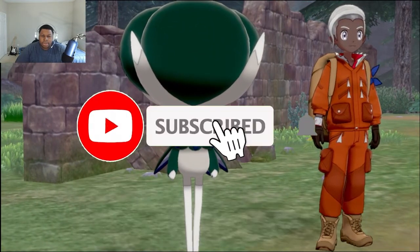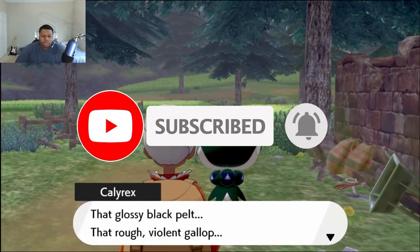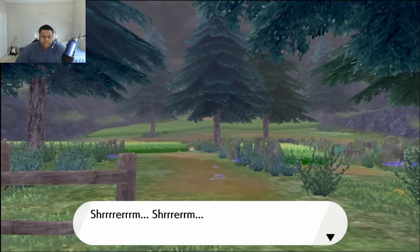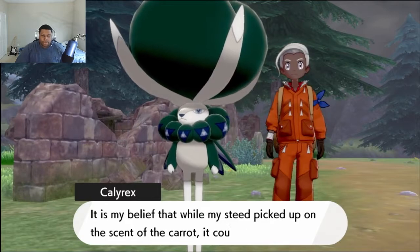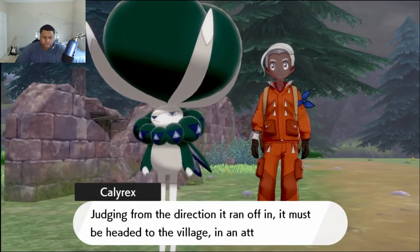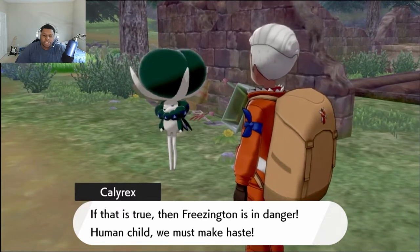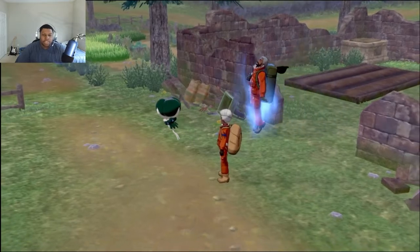Spectria, my loyal steed, is it truly you? Oh, you remember the name? That glossy black pelt, that rough, violent gallop — it has not changed from the day we first met. Oh, how this brings back memories. It is my belief that while my steed picked up on the scent of the carrot, it could not determine where the scent was coming from. Given the direction it ran off in, it must have headed to the village in an attempt to pillage carrots there. If that is true, the village is in danger, human child. We must make haste. And haste we shall make.